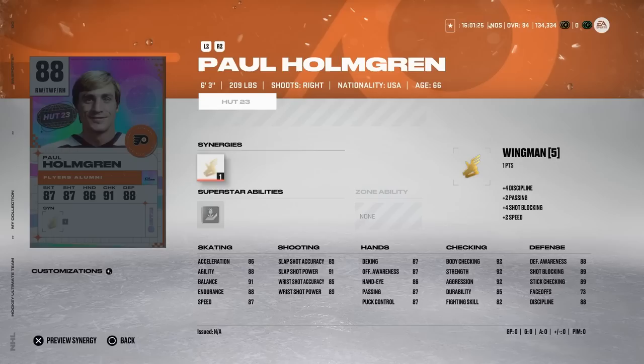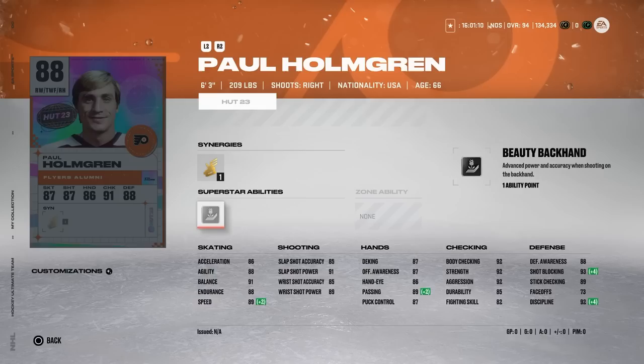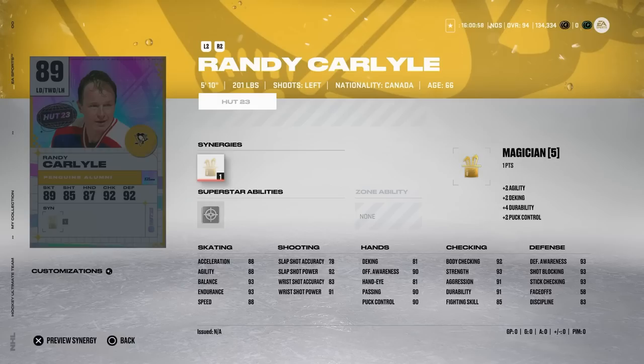Looking at some rewind players, we've got the 88 Paul Holmgren - six foot three, 209 pounds - with Wingman, getting his speed up to 89 as a right-handed winger. He's a pure winger though with 73 on face-offs and doesn't do anything exceptional other than his size. Unless you're a Flyers fan or a big fan of Paul Holmgren, I'd probably move on.